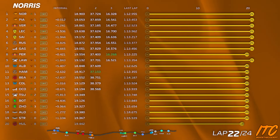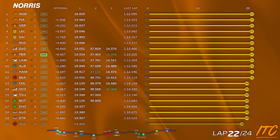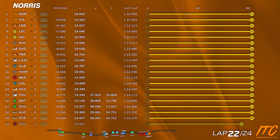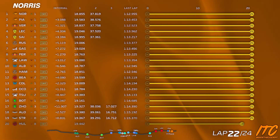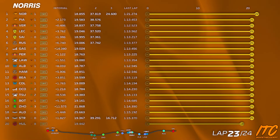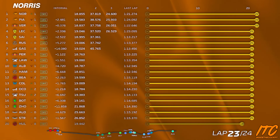Just be careful in case there's a VSC or safety car. And then make sure you keep giving Oscar DRS. Still double yellows here. Oscar 0.9. And virtual safety car deployed. We suggest Strat 9 in the background.